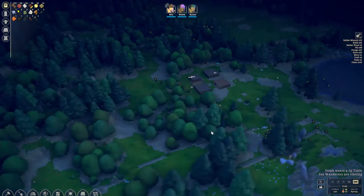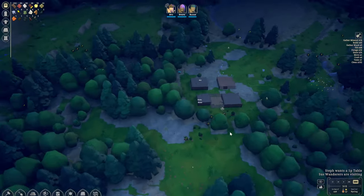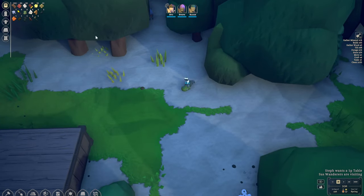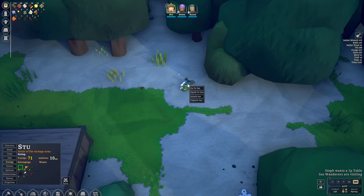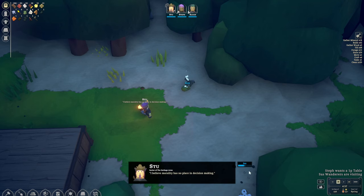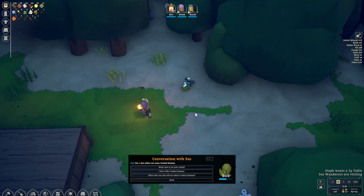Things are looking pretty well so far. I like the night cycle. We've got a visitor here — I totally missed that! Once it's morning we can ask Stu to go have a chat — that's how we make friends. We can ask 'what's on your mind?' and that's how we build up our relationship with them. After some time, if we're lucky, they'll start to like us, which means better discounts and deals when trading.